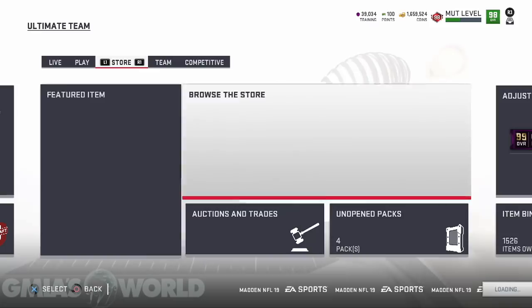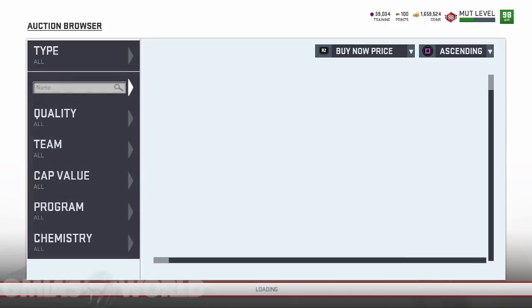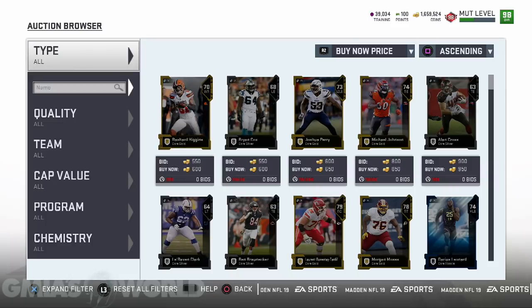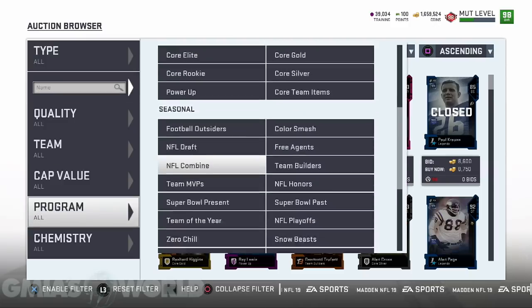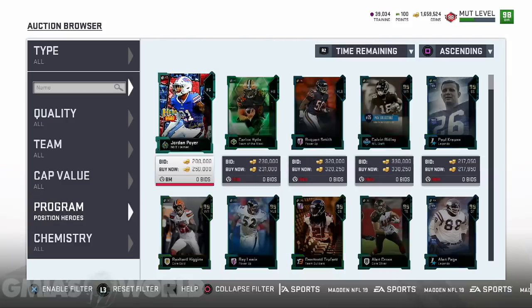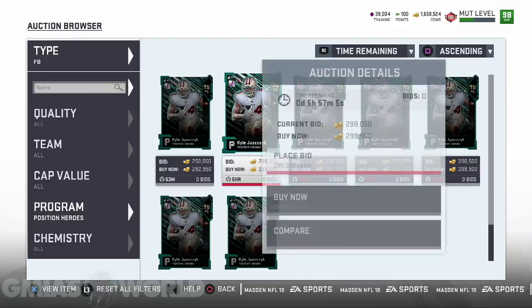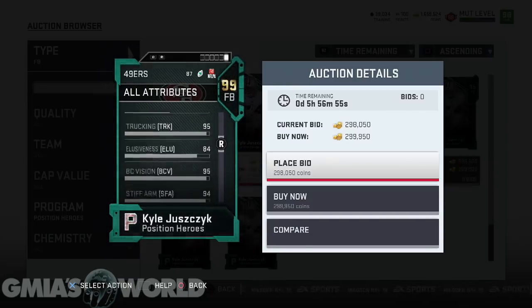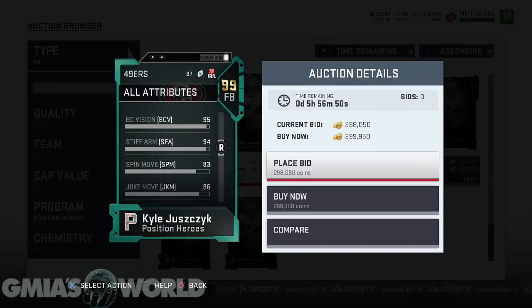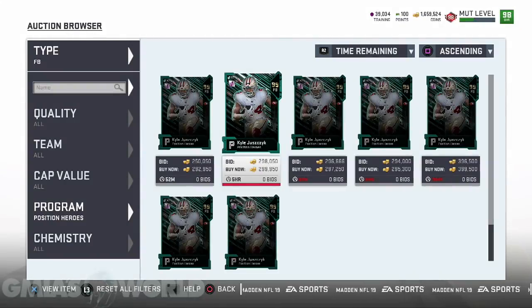The third tight end we pick before we rage sell Shockey has to meet a lot of criteria. Number one, I need them to be able to do spin moves — that's the issue, a lot of these dudes can't spin. Some of you were recommending Kyle Juszczyk or whatever his name is — he's a very good blocker, but the issue is he's not a tight end, he's a fullback. I don't know if I want to put him in the tight end slot. He's 6'1" — yeah, we can't rock with him like that.